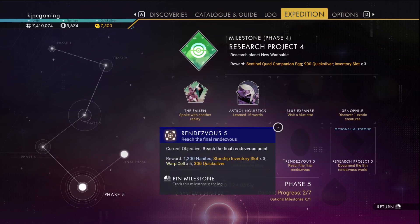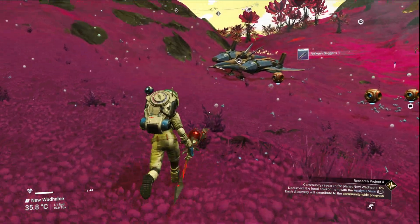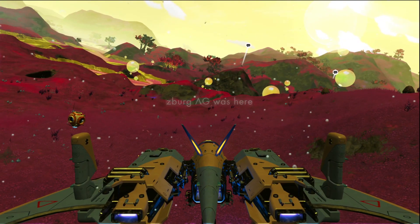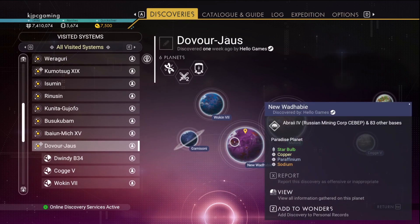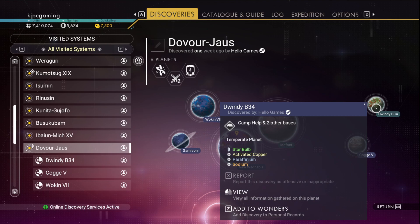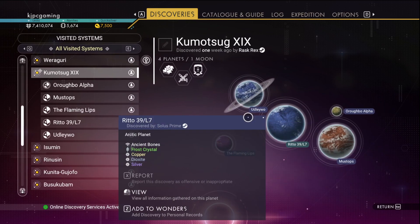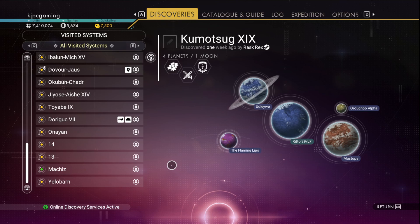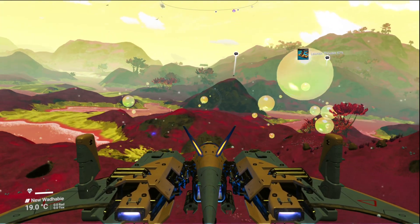Now we need to go to a Blue Star and visit an exotic creature. I don't know if that's going to be in the nearest Blue Star system. We need to find an anomalous planet. One thing that we can do is just look in the discoveries and see what's in this system. We have two frost planets, the planet we're on is a Paradise Planet, a Hot Planet, a Desert Planet, and another Lush Planet. In this Rendezvous system we didn't have any Anomalous Planets, and our home system was not an anomalous planet. Let's go look for a Blue Star.